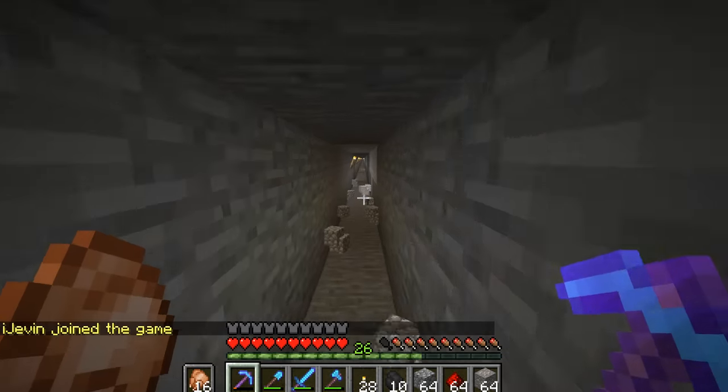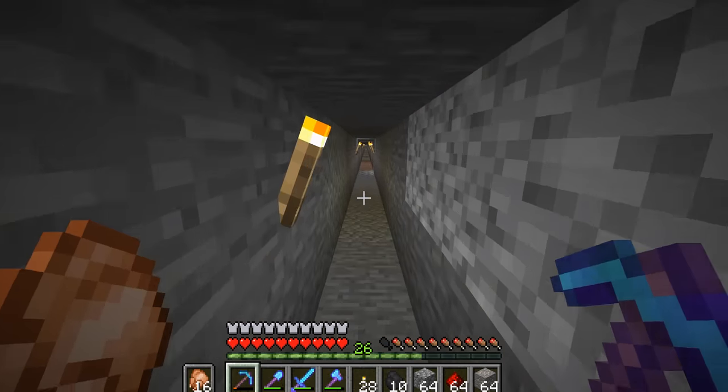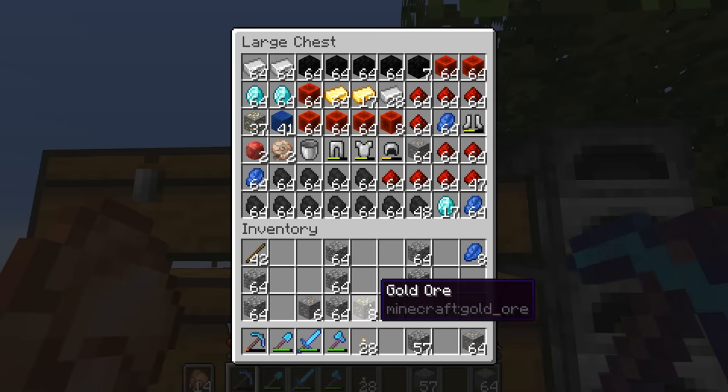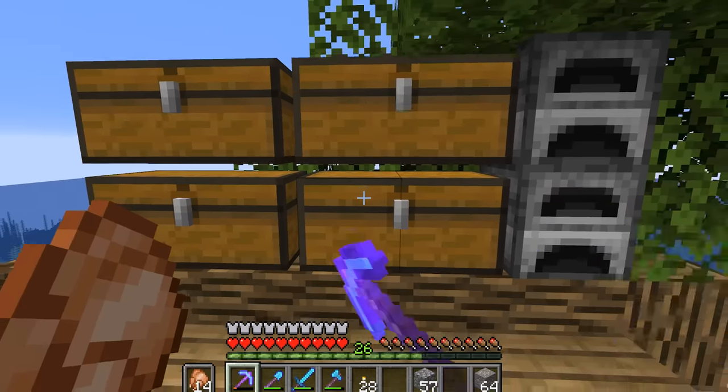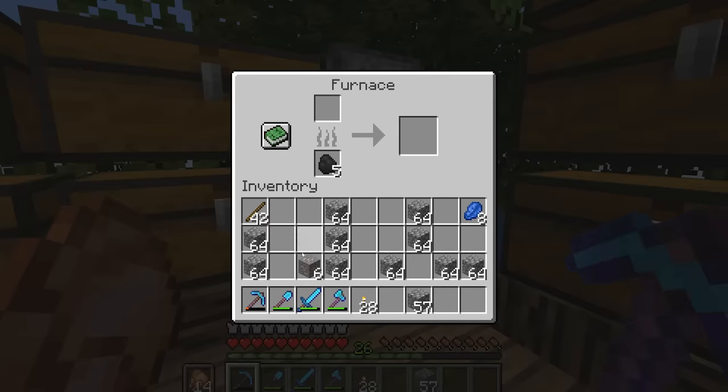That was a pretty successful resource gathering session. Let's head back up to the base and regroup all the resources. We've now got over two stacks of diamonds. The only thing we're really struggling with is iron — we've got loads of coal, loads of redstone, and a decent quantity of gold. But iron is going to be the main killer for us here.